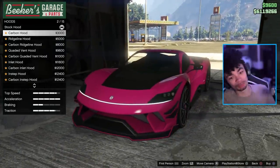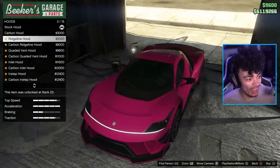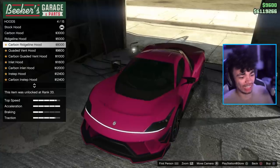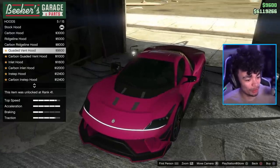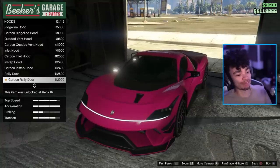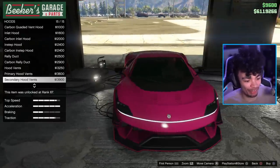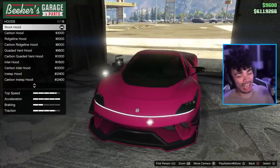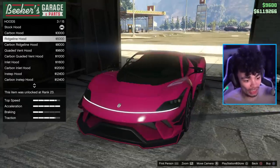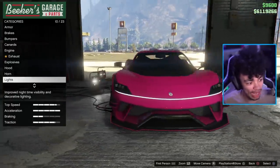First option is a carbon hood — it isn't a full carbon hood but it looks fantastic. We've got the ridgeline hood, some vents, carbon with vents, big vents, offset vents, carbon vents — 15 different hood options. Quite frankly, I actually like the look stock. I don't know if I like the carbon so much; maybe I'd like it if I repaint it, so I'm going to come back to that one.